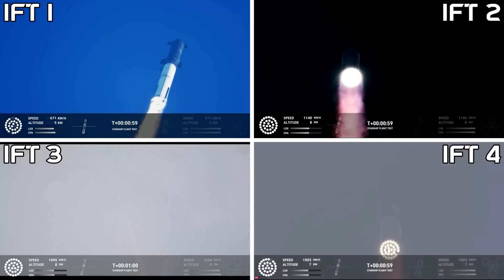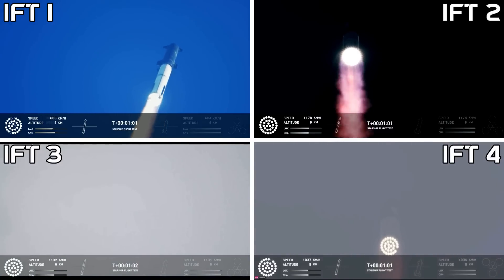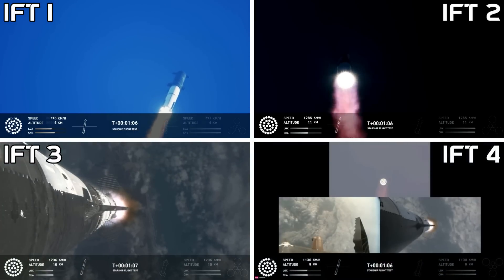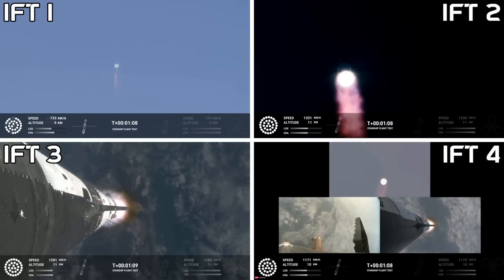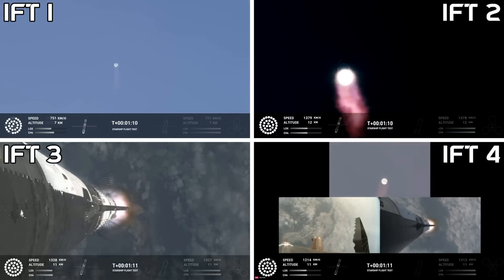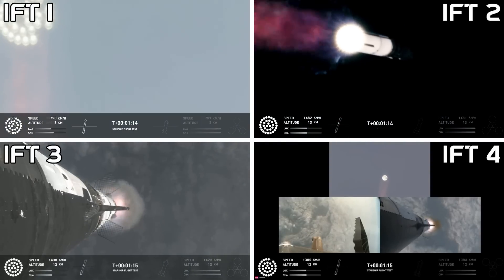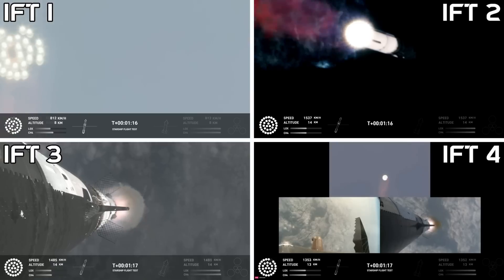Coming up shortly is going to be Max-Q — that maximum aerodynamic pressure as we go uphill on the vehicle. Max-Q. We just passed through Max-Q, so we're going to continue on up. We still have about a minute and 30 seconds until we get to stage separation. Starship now flying faster than the speed of sound.